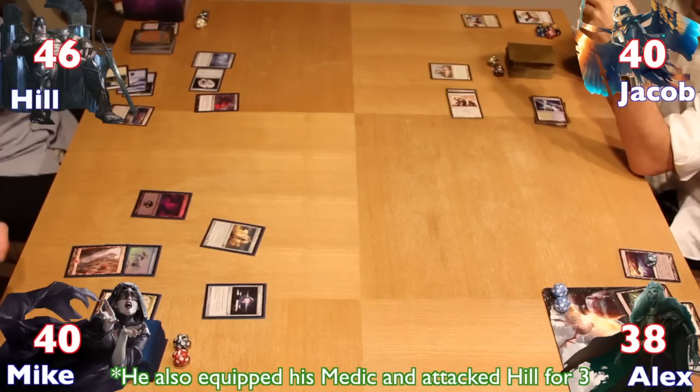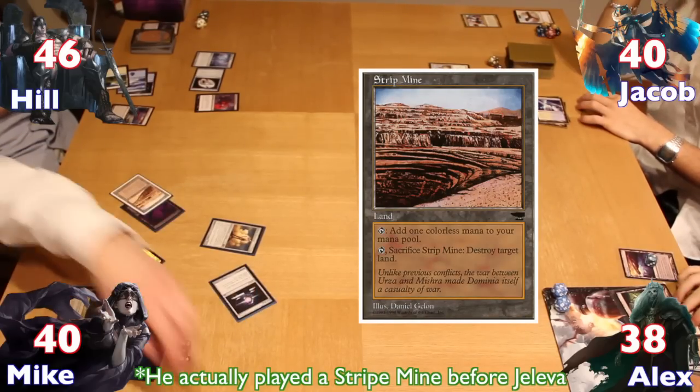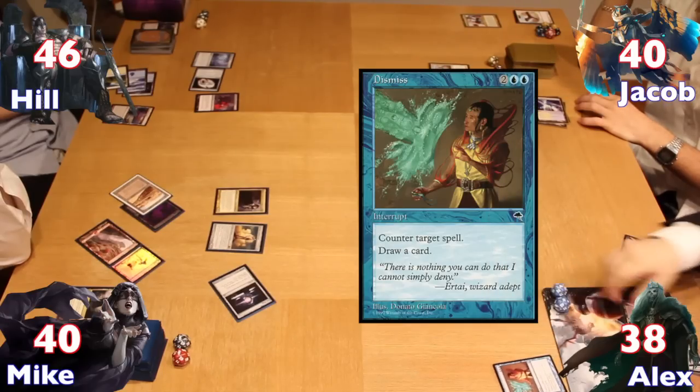Alex passed his turn uneventfully. Mike untapped, drew, and without playing a land attempted to recast his commander Jeleva, which was again countered — this time by Alex's Dismiss.